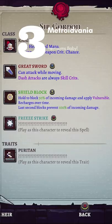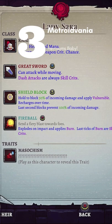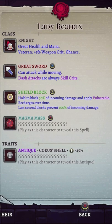Rogue Legacy 2 takes a step in the Metroidvania direction with the introduction of heirlooms, which can be found by completing micro-dungeons.